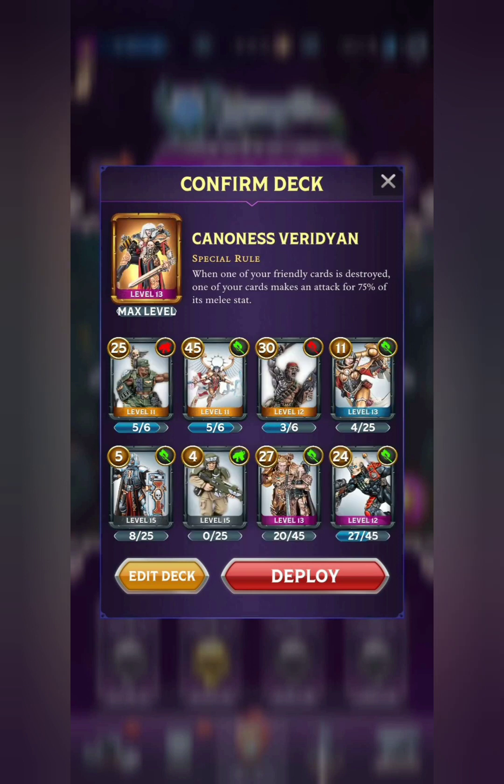Moving on to Canoness Viridian, who has a powerful special rule that combos well with melee cards. We've got three legendaries in here. Curtus Hicks is an obvious choice. We've got Celestine, who recently got a bit of a nerf to her health, but still definitely a very tanky card with Endless allowing her to come back, Inspiring Presence, and a solid ranged as well as melee attack. Got Ironhand Straken as well — at higher levels he can be quite tanky, with Regeneration and Berserk, so he could potentially get a really massive boost to both his ranged and melee attacks.